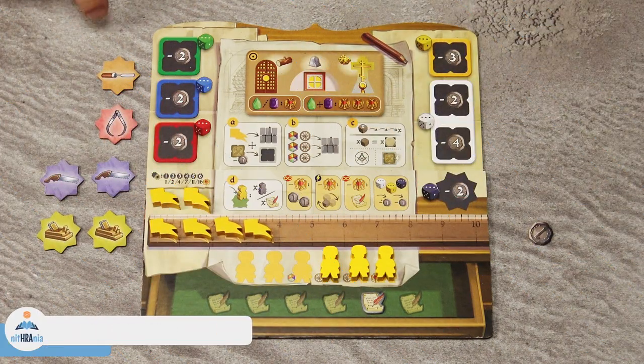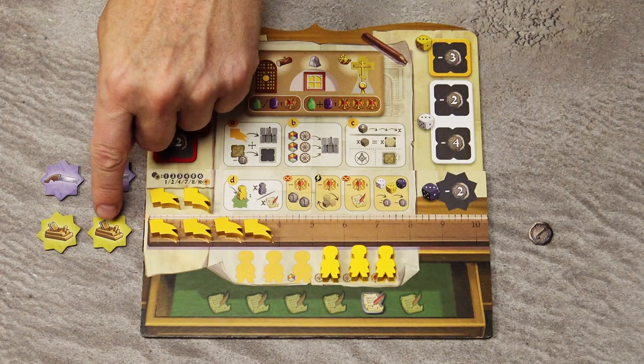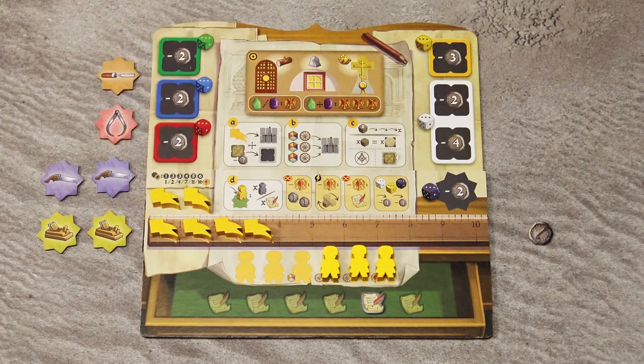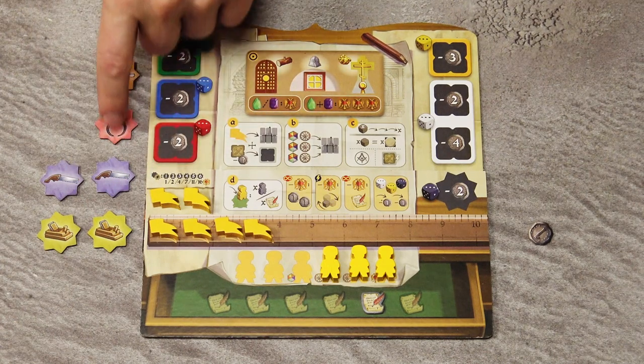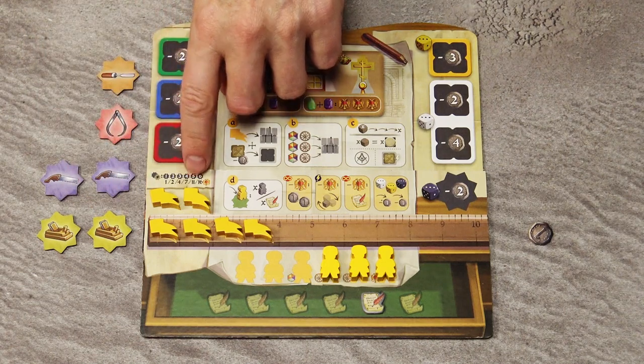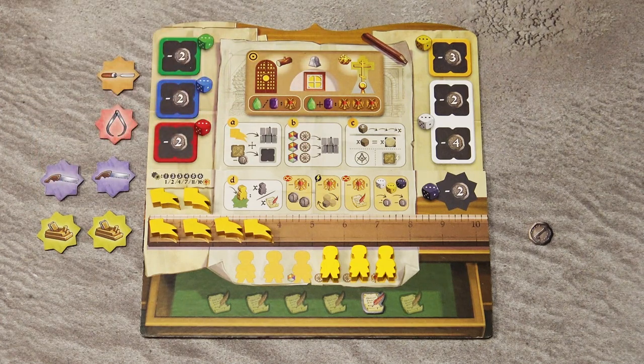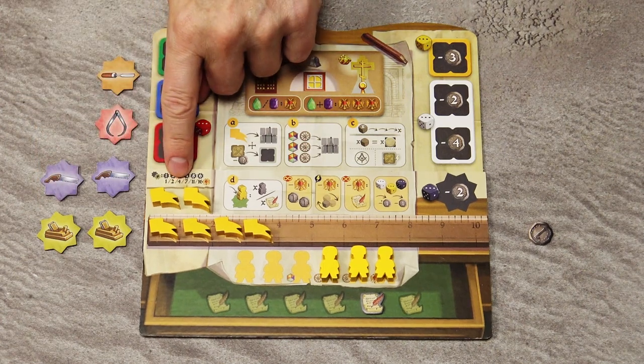At the end of the game, you will score sets of different specialist tiles. The number of prestige points you get depends on the number of unique tiles in each set. In this example, a set containing 4 unique tiles scores 7 prestige points. A set with 2 unique tiles scores 2 prestige points.